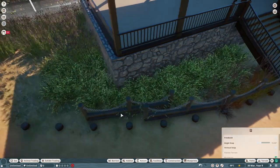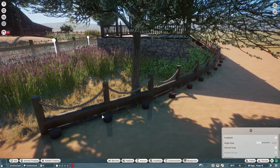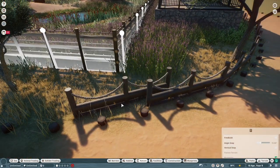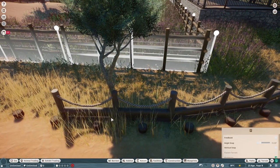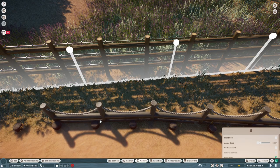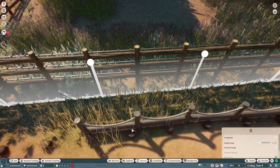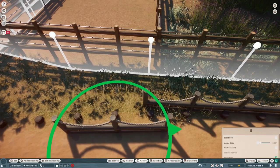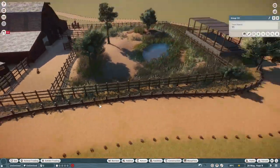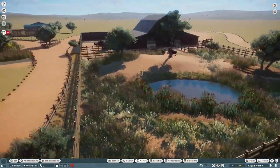Getting all of this fencing in around the edge is really tying everything together in the whole zoo — it's starting to look like one facility, like everything is meant to be here. I really like how this is coming along. I decided to do the remaining fence placement off-camera since you guys have watched me place fences for three videos now. But it is a good example of how you can use blueprints to your advantage.